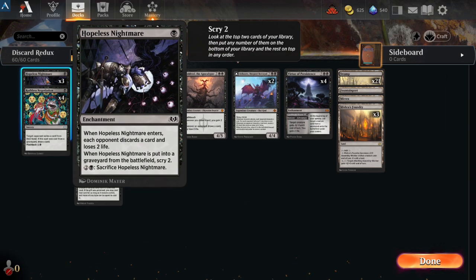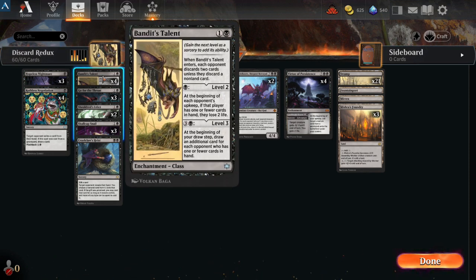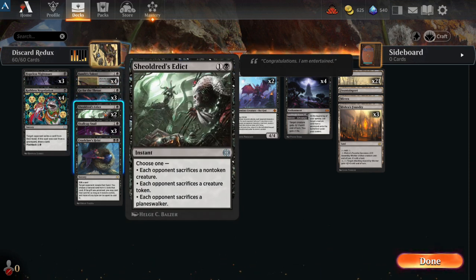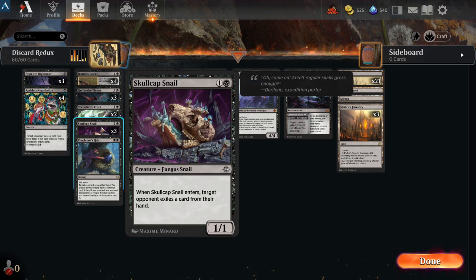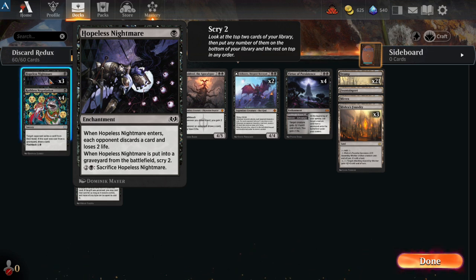So here is the deck list. Starts off with three Hopeless Nightmares — drop that so it's basically a shock and somebody has to discard a card. Ruthless Negotiation exiles a card; they get to choose what it is. Bandit's Talent, of course — play that on turn two and hopefully get a card out of their hand, at least one, then bump it up for card advantage. Go for the Throat and Shieldred's Edict are both for getting rid of pesky creatures. The Skullcap Snail — I put this in so someone has to discard a card, but I'm really thinking the Bat is better because I get to see their hand. Just like Hopeless Nightmare, it has some card advantage, but I prefer being able to see what they've got. Maybe Duress in that spot. Sacrificing it and scrying two is pretty good though. So we'll see.